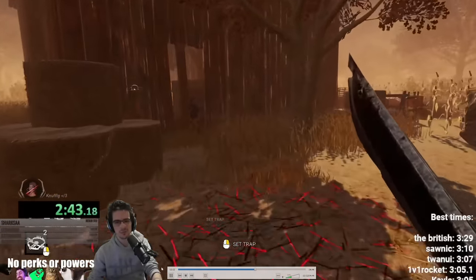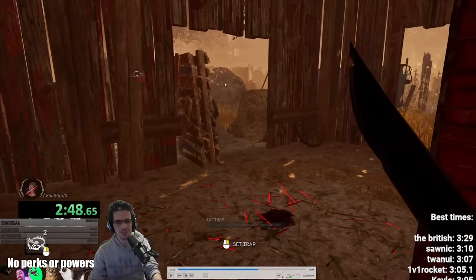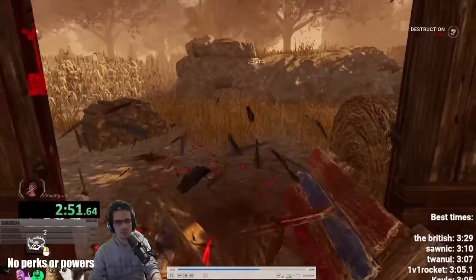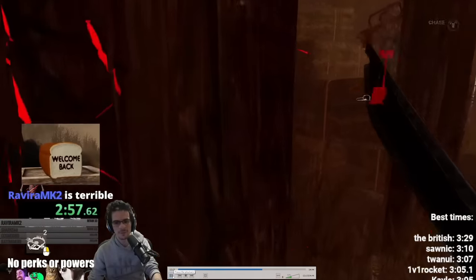We haven't even started this side of the map yet — that was two minutes forty-three just using four or five pallets on the left side of the map. This pallet needs to be pre-dropped because if you try to play it, this side is extremely unsafe. But if you pre-drop it and run all the way around the barn, it becomes much safer — so pre-dropping that is the only correct play with that kind of pallet. Then going back around to the left, I think she goes to the window again.